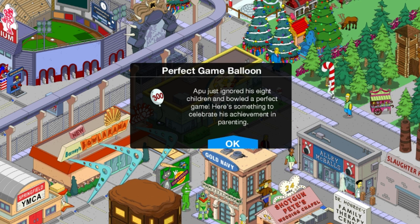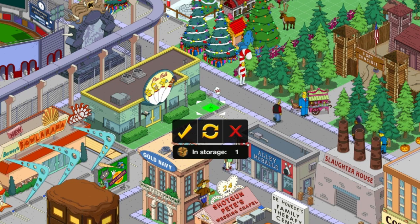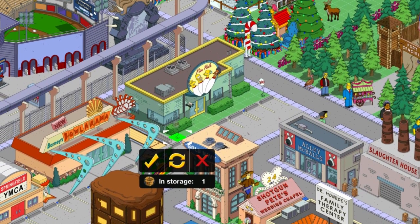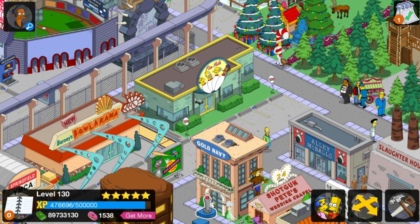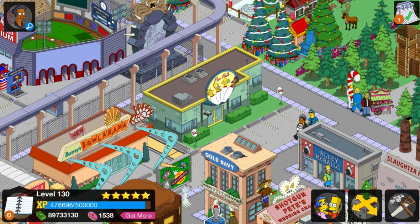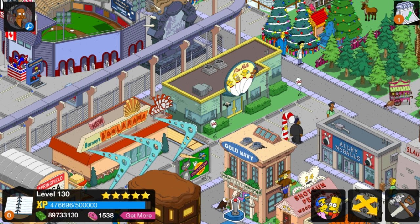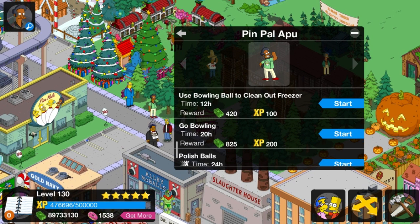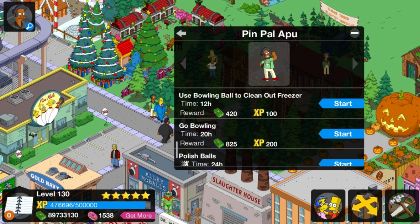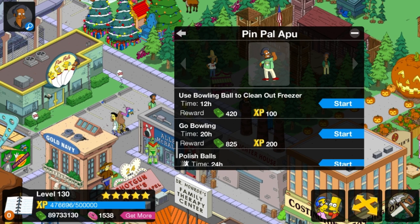Apu just ignored his eight children and bowled a perfect game. Here's something to celebrate his achievement in parenting. This will be the highlight of your life. I could do this forever. It's a 20-hour bowling quest — in fact, I can show it to you again. Go bowling! By the way, you can only get one balloon per character. You can't keep stocking up on them like those bonsai trees — I had so many at one point I didn't know what to do with them all.